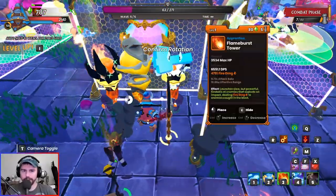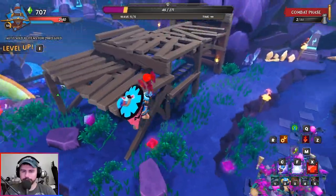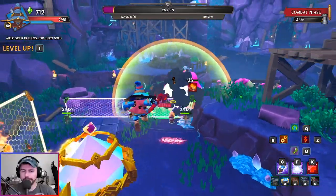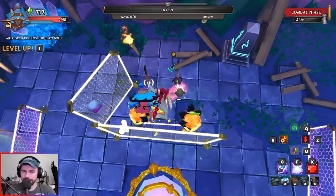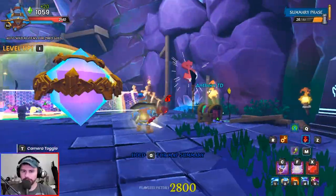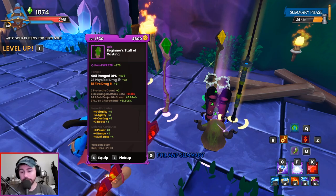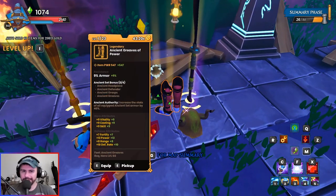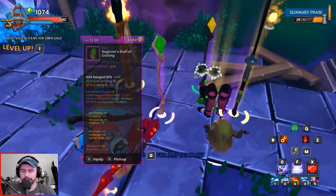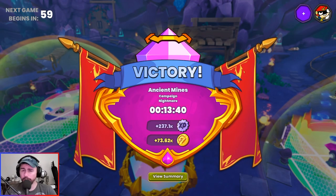I throw down another Flame Burst. If you lose a tower, don't sweat it — you can just replace it with your DPS weapon. I clear some spiders myself and secure the victory. Popping the chest, I'm now level 60. I got some epic and legendary gear — a level 30 weapon that might be an upgrade. Items get noticeably better here, with legendary quality gear at level 30 max upgrades. That's Ancient Minds for you. Back to the tavern to talk about what to do from here.